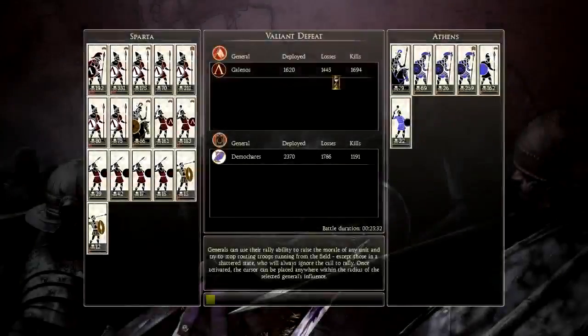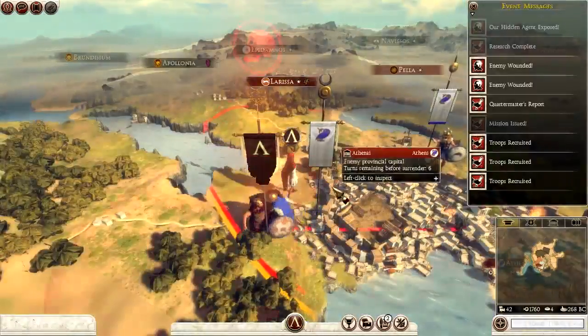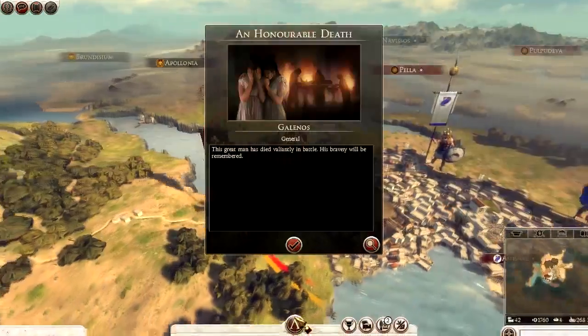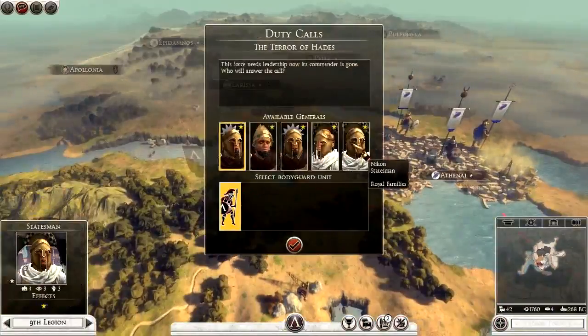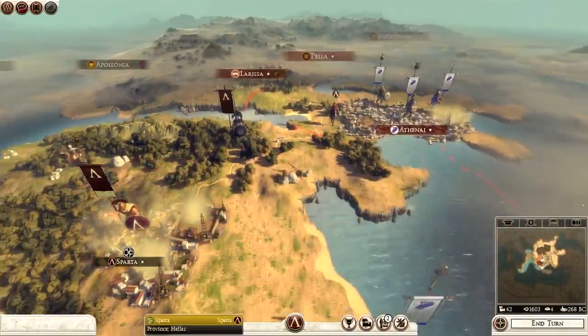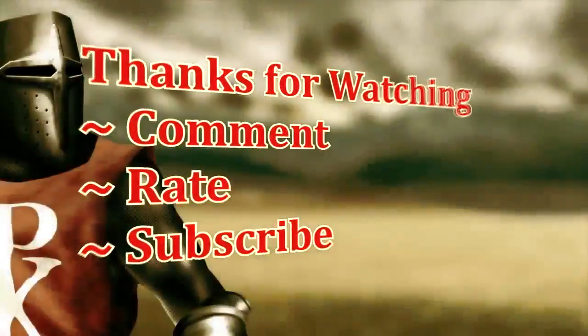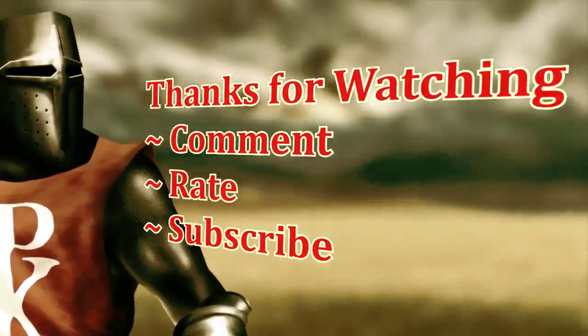I actually killed 1694 - so frustrating. Barely any men left now, barely an army left. Not a very good start. An honourable death. The Terror of Hades - and we've got Nikon. I'm going to end the episode there. Hope you've enjoyed the second part of this series. I've been Dragonheart - until next time, goodbye. I'll see you next time.